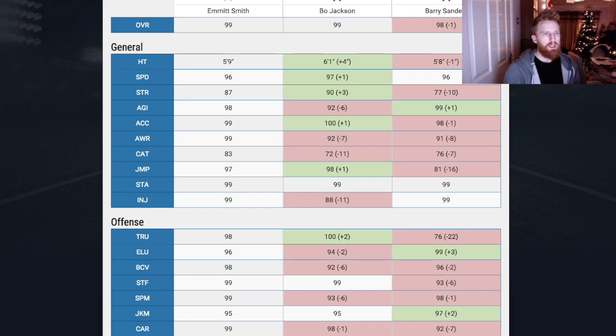Okay, here we go guys. I'm in Muthead, and I've got Emmitt Smith on the left, Bo Jackson in the middle, Barry Sanders to the right. So anything in green, that player is better. Anything in red, they're worse. So Barry Sanders — you can pretty much see straight away — is not looking good for old Baza. I think we'll can old Barry. I think he's out of the equation.